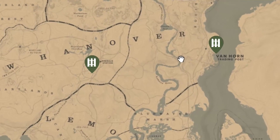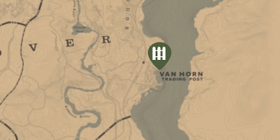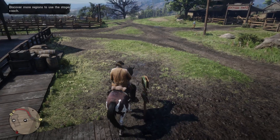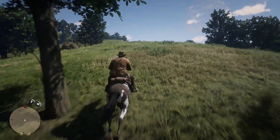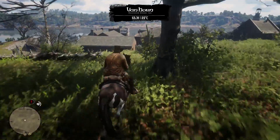The first fence vendor is situated in a town that is to the east from Valentine. It will take near 5 minutes to get there. But if you have some gold bars, it's worth all the time you spend to get there.